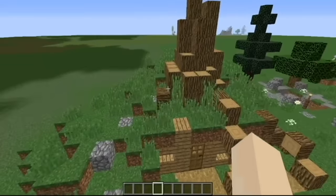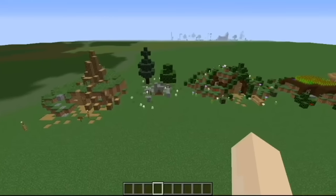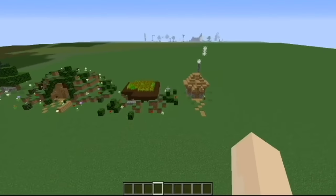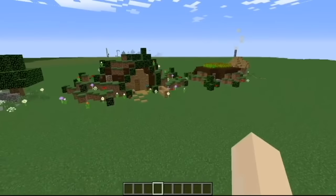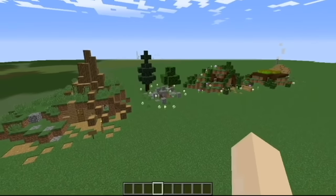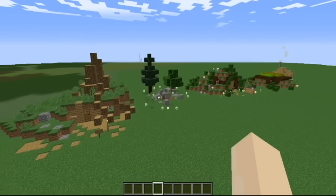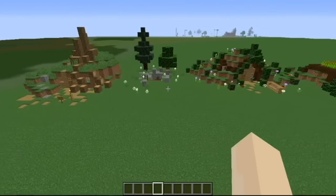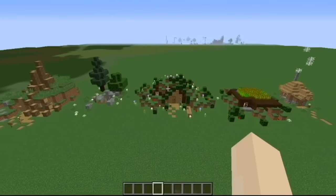Thank you for watching this tutorial on five ways to fancy up your little dirt hut. I've covered three different ideas: holes in the ground, simple dirt huts, and building into hillsides or cliffsides. Please like and subscribe if you enjoyed the video, and comment below with anything you'd like me to build or any feedback you have. Thank you so much for watching — I hope you enjoyed this video, bye!